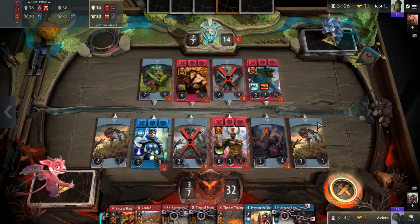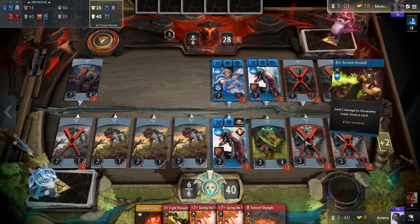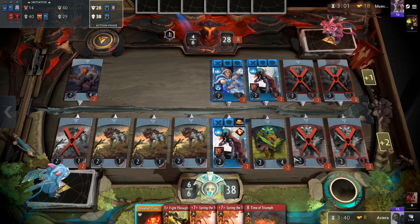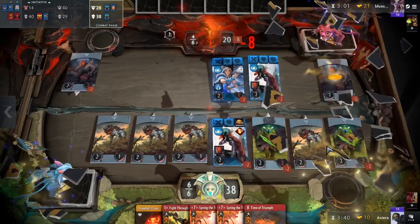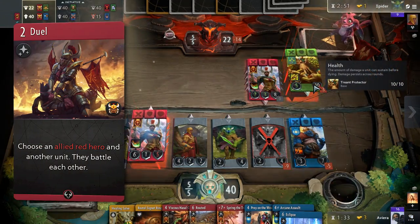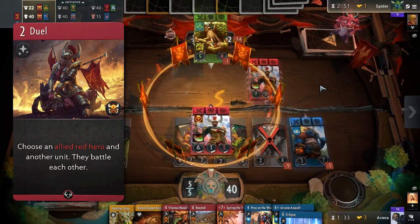Although this could be considered a control deck, depending on the matchup or your hand, you might have to be the aggressor. Against Mono Red, you are more likely to play as a control deck, protecting all of your towers. But against Mono Blue, you will have to be the aggressor and try to push as much damage as you can, quickly. Typically, you hold off on using your duels for better turns, but against Mono Blue, you can jam it on turn 1 or 2 if you feel it'll give you a bigger advantage.